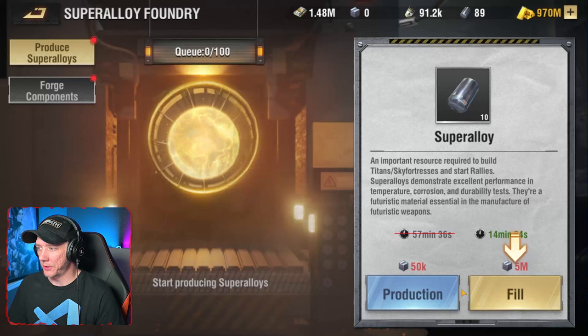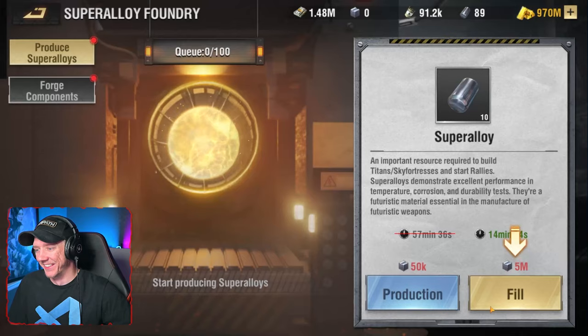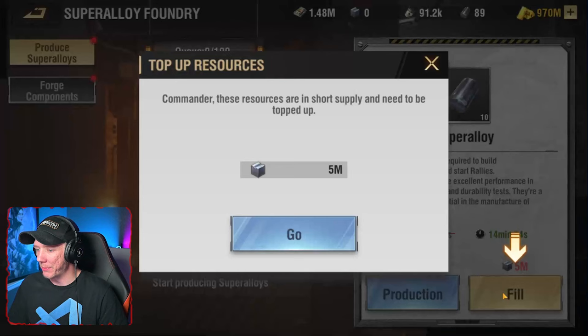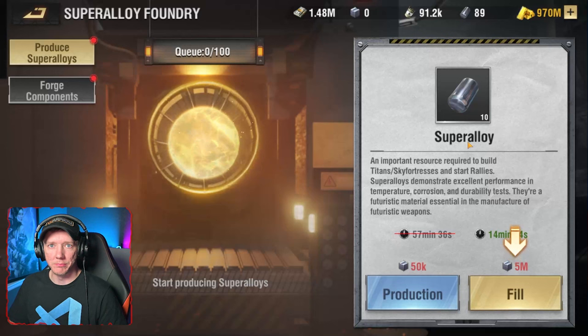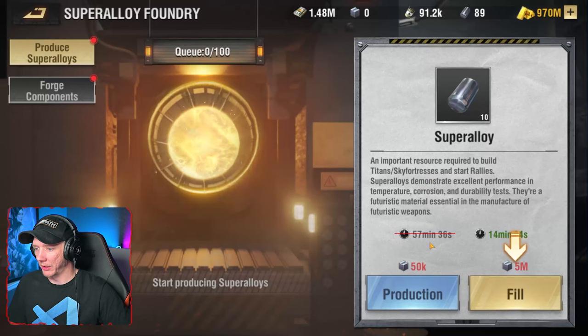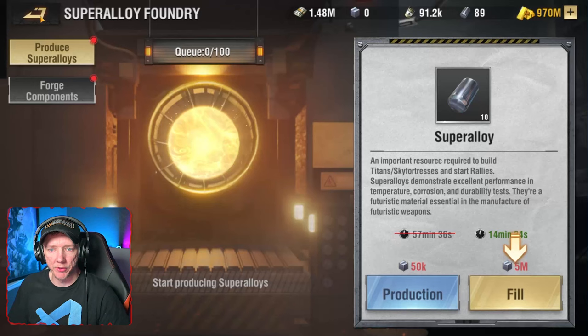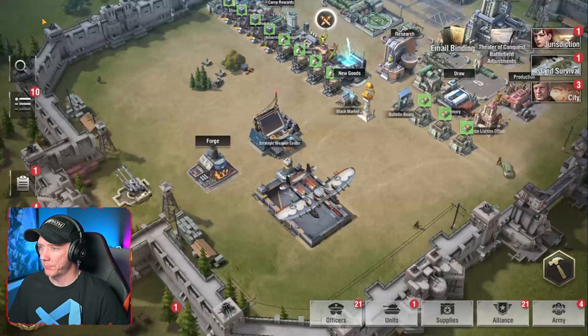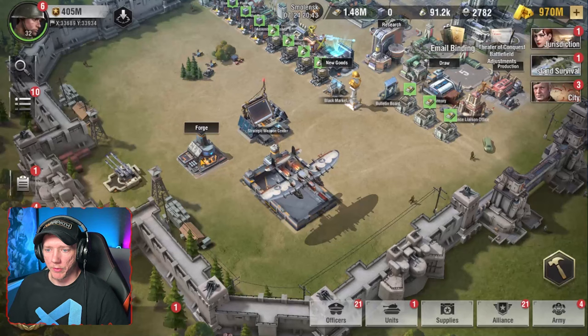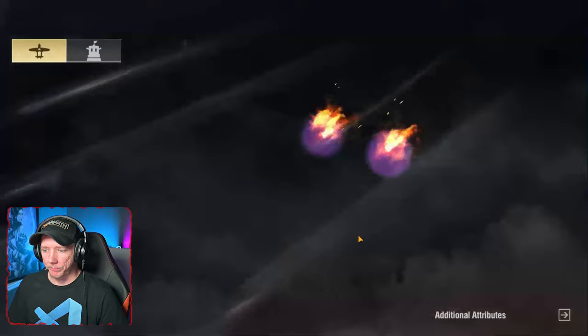To produce super alloy, you're going to spend steel — it's going to be like producing bricks and concrete and asphalt and things like that. It's going to be on a production timer just like those resources. It looks like your queue is up to a max of 100, and I'm assuming that can be increased by tech research. That is the super alloy forge.